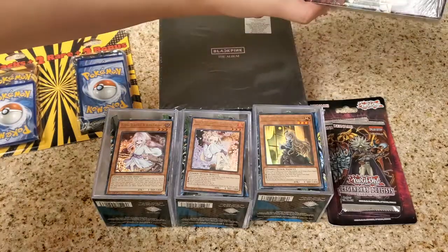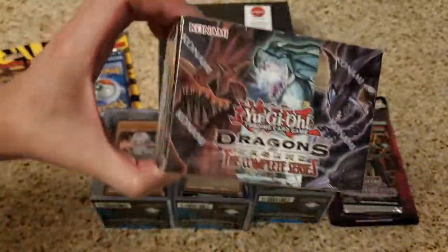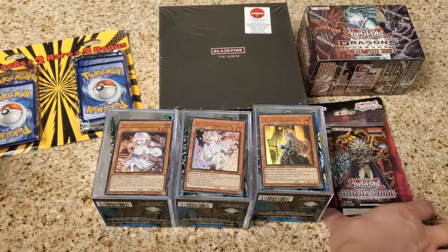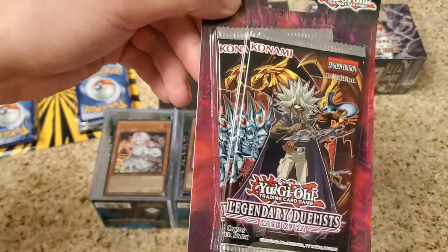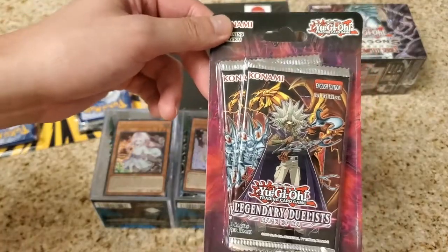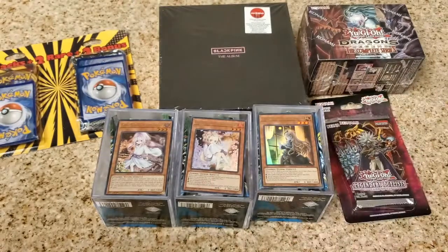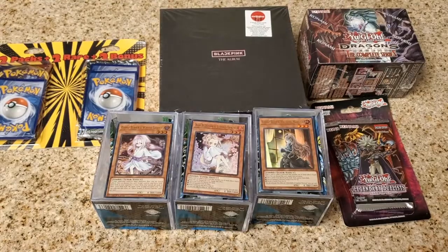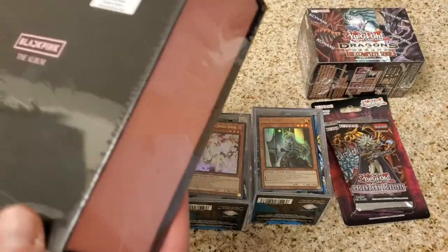Sam got this Dragons of Legend Complete Series box. Cool art. There's only like two packs inside, so there's a ton of room in this box. Aiming for that Dark Magician Girl riding Timaeus. And then he got just two packs of Rage of Raw - hopefully he spikes the $300 card out of two packs. This is a Target exclusive, you get special pre-order plus cards in here, only at Target, not online.